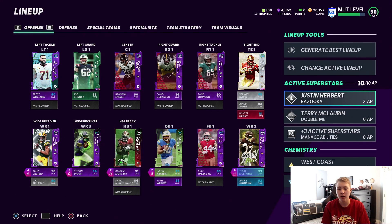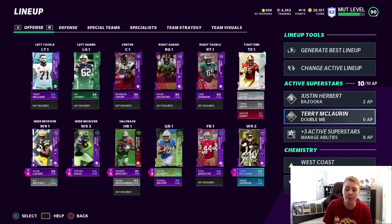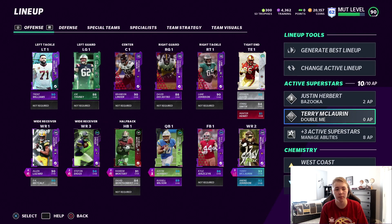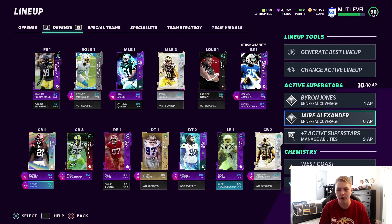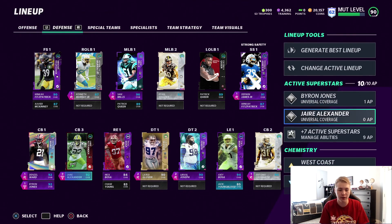Offensively the superstars are the same — this is more of an X factor change today. I had to put Double Me on Terry McLaurin because he's kind of my deep ball guy and since I don't have any abilities to work for him right now, I thought I'd put Double Me on him since he's the one guy I'm throwing deep shots to. Defensively, I did the same thing with my two corners that don't have abilities. Jaire and Byron are the two stars, so I went ahead and put Universal Coverage on both of them.